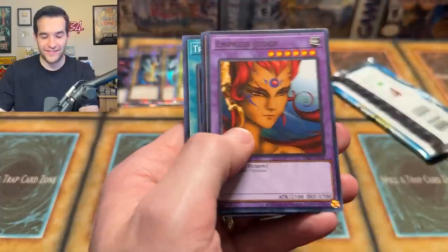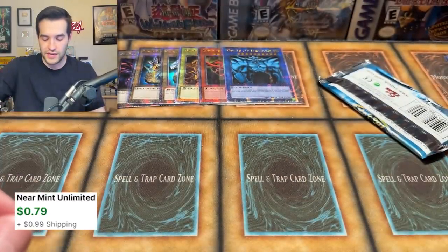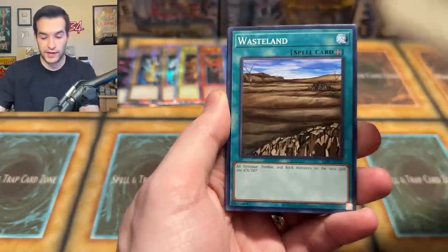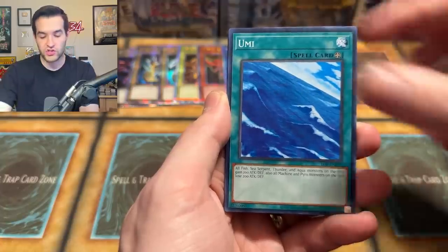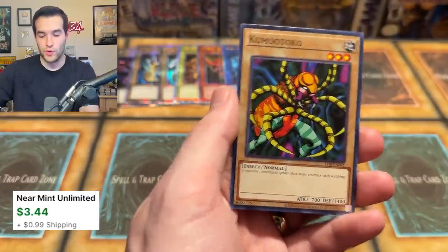That was — wait, you guys see it? Tribute to the Doomed — no Petite Moth. That was me not being able to hold onto the cards again. Legend of Blue Eyes — will we pull Blue Eyes White Dragon? We're going to solve the mystery of the Blue Eyes. Pot of Greed and Akumo Toko — not a lot of good pulls out of Legend of Blue Eyes so far.